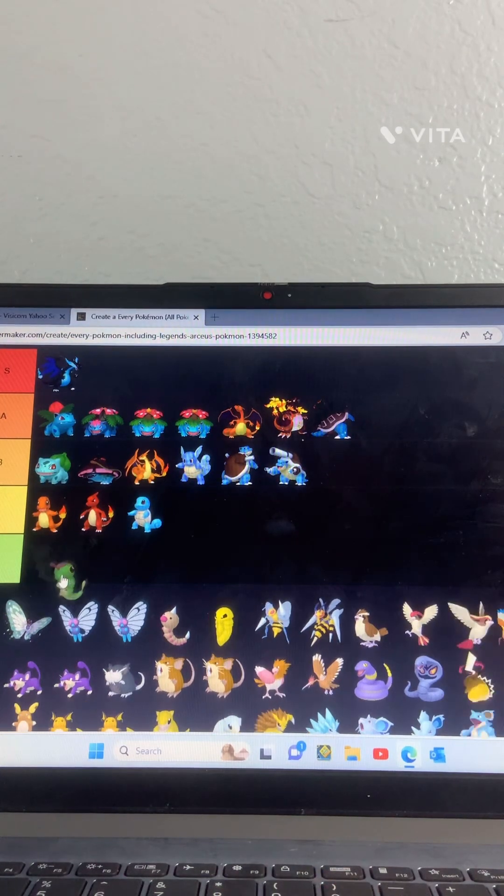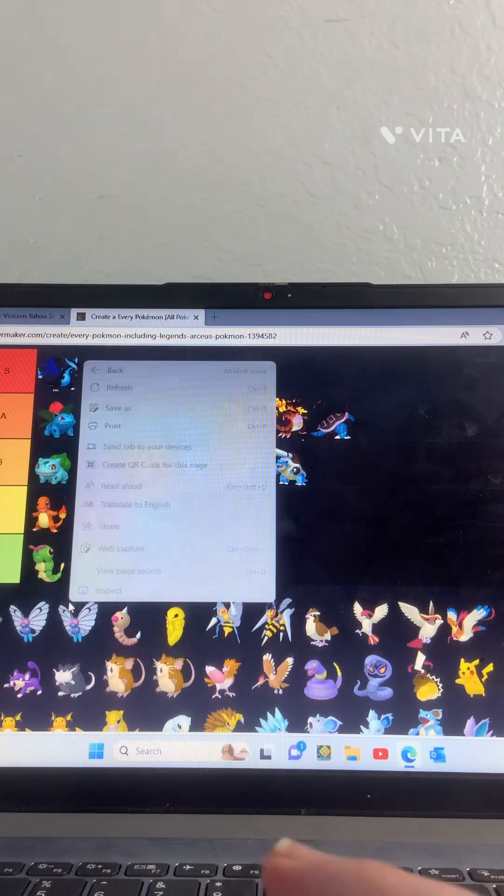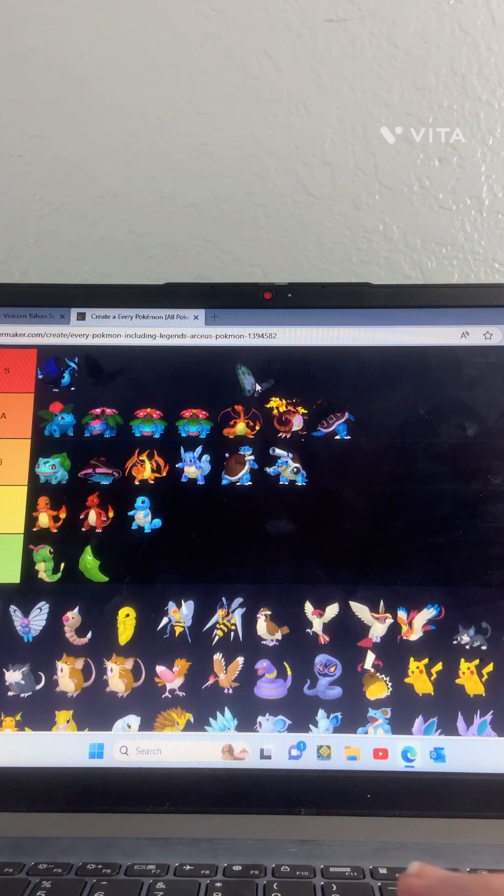Caterpie — I'm not really a big fan of Caterpie. Metapod — Metapod is just kind of useless, the only thing you can do is shell hardening, it's pretty useless. Butterfree though — this one is really good, I like this one. S tier!